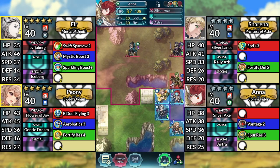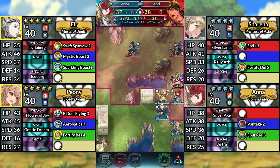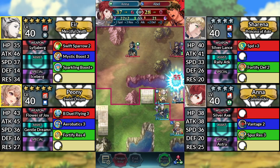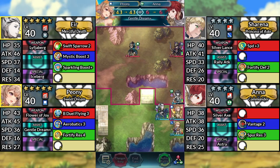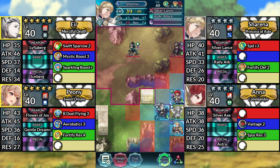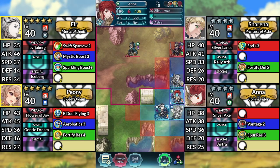For turn 5, use Ana and attack Abel. Move Peony below Ana and dance Ana. Move Sharina above Ana. Move Ana to the left. Then end your turn.